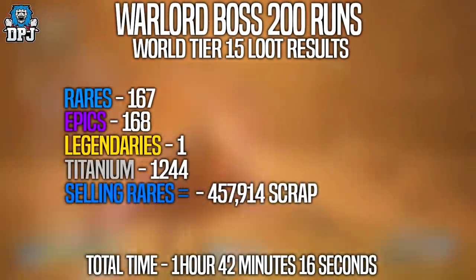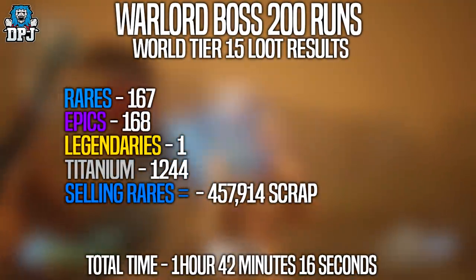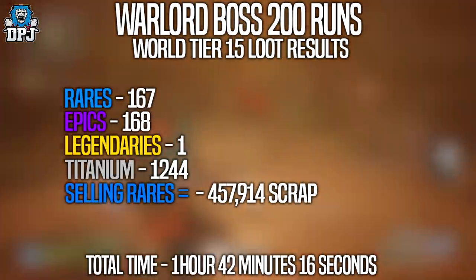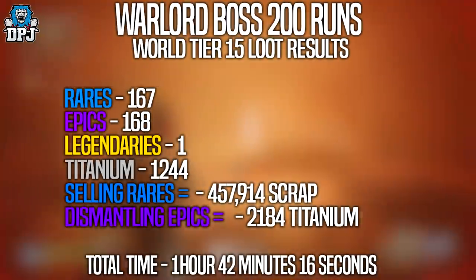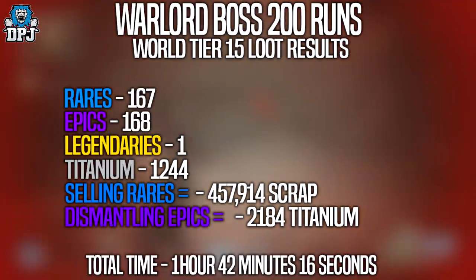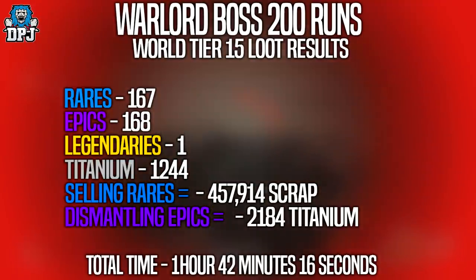The epics I dismantled and got a further 2,184 titanium, give or take one or two which I may have lost track of. So to be honest it's quite the farm for materials — epics seemingly drop almost every run and sometimes even three drop at once.